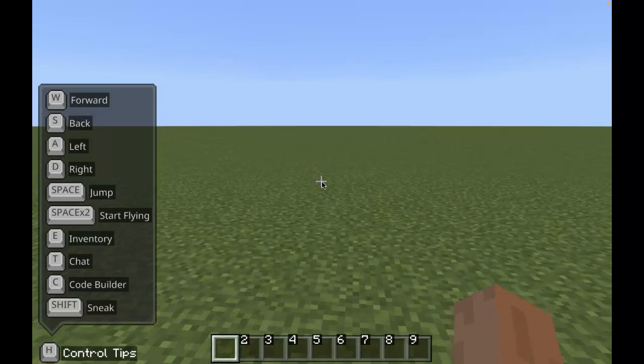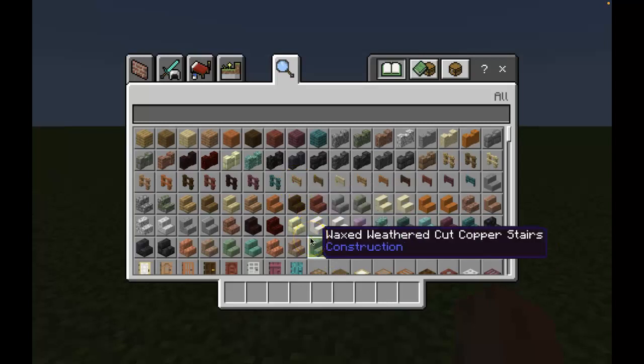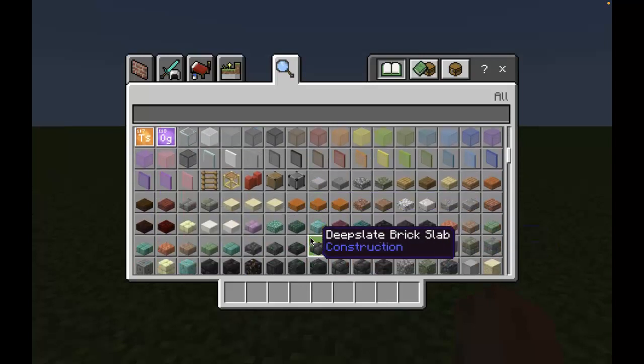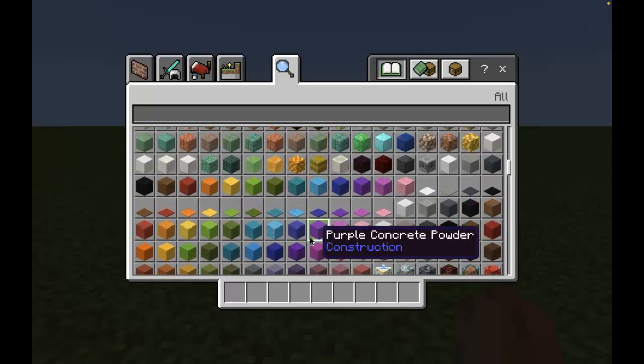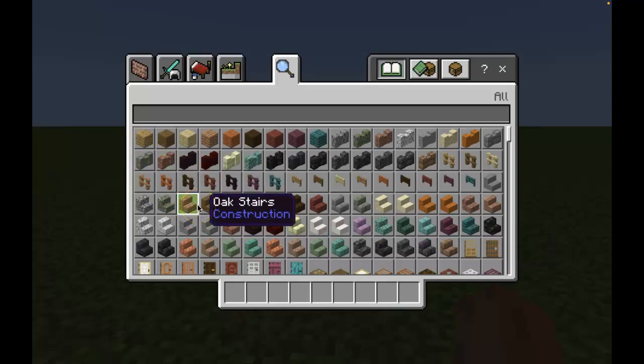I'm going to show you how to get to the inventory. Press E to open the inventory. There's a whole bunch of things we can use to build a house. Just keep in mind that this is Minecraft, so it's not like real life — we don't have everything you'd use to build a real house, but it has a lot of things from the Minecraft world. You can use whatever you like. Explore as much as you can and take your time, but for my tutorial I'm only going to show you the simple side.